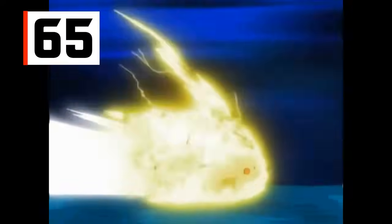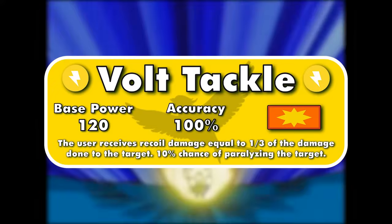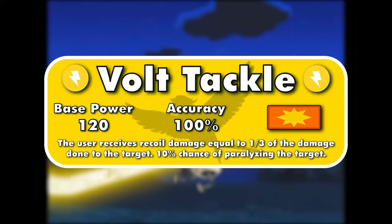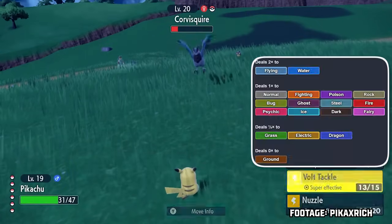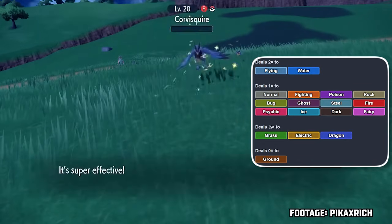The Pikachu line got a signature move in Generation 3, Volt Tackle. It's an Electric-type physical move with the same numbers and effect as Wood Hammer — 120 base power, 100% accuracy, and 1/3 of the damage dealt to the target hits the user as recoil. Volt Tackle also has an additional effect: a 10% chance to paralyze the target. Electric is decent offensively, hitting 2 types super effectively and 12 more neutrally, with 3 types resisting and Ground types being immune.